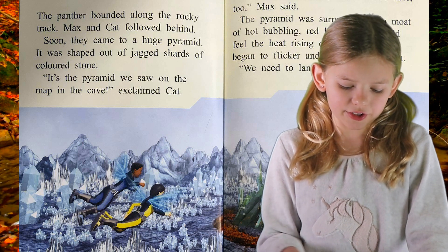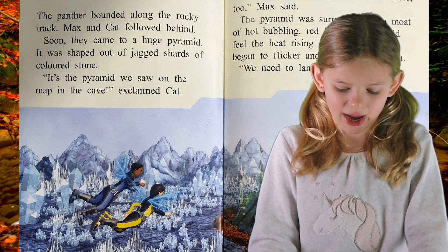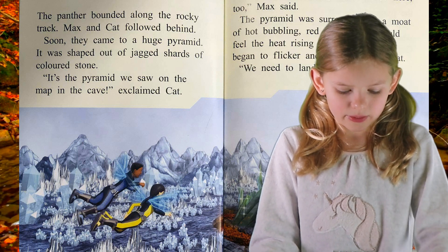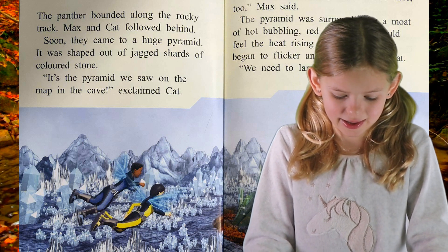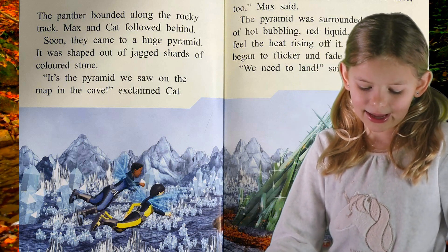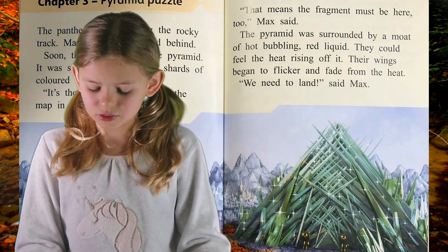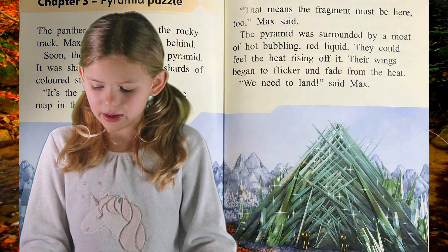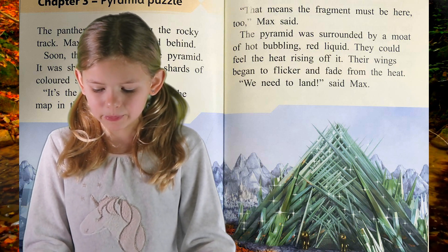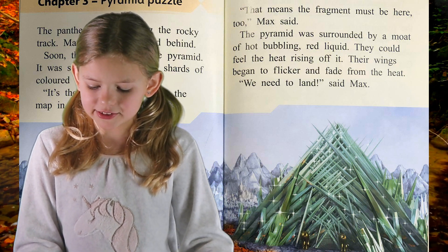The panther bounded along the rocky track. Max and Cat followed behind. Soon they came to a huge pyramid. It was shaped out of jammed shards of coloured stone. "It's the pyramid we saw on the map in the cave!" exclaimed Cat. "That means the fragment must be here too!" Max said. The pyramid was surrounded by a moat of hot bubbling red liquid. They could feel the heat rising off it.